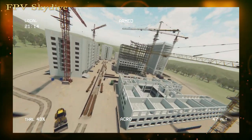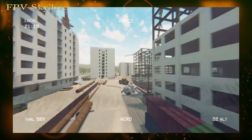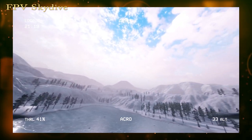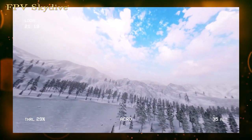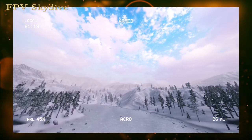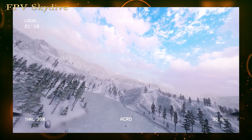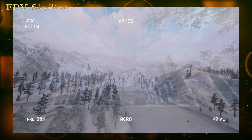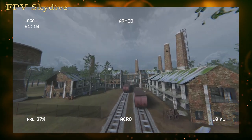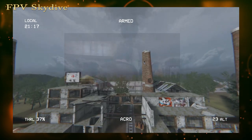You've got a couple of different environments to check out, like a big construction site and a foresty wooded kind of place. There's also some downloadable content that gives you extra areas to race around in and some new drones. But the free game alone has plenty of content to keep you zipping around for hours. And if you're looking for a little more, you can buy the entire bundle for about 22 bucks. So FPV Skydive might not look like much, but it's fun, challenging, and free. She's got it where it counts — give it a try.